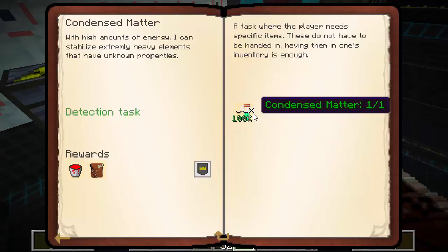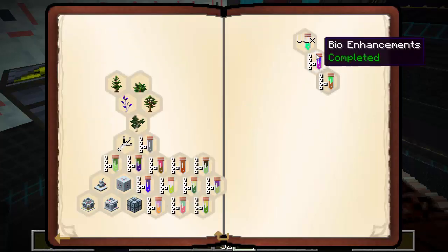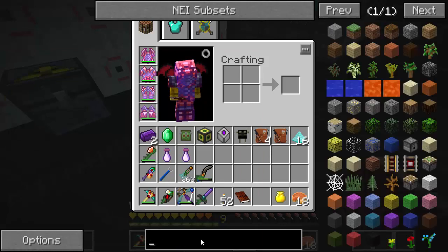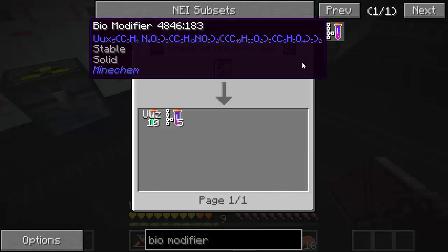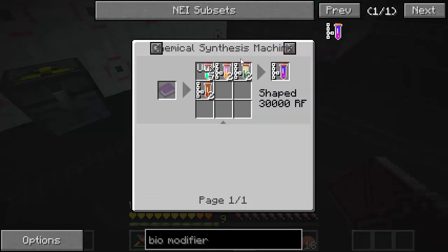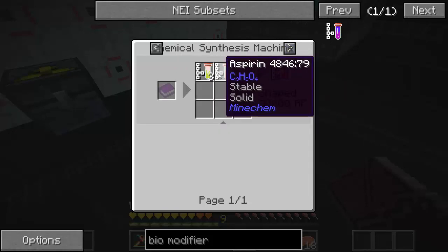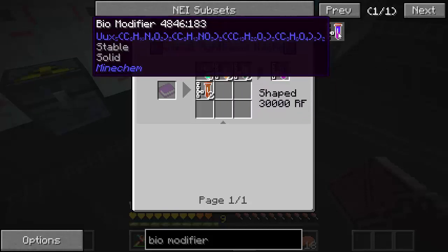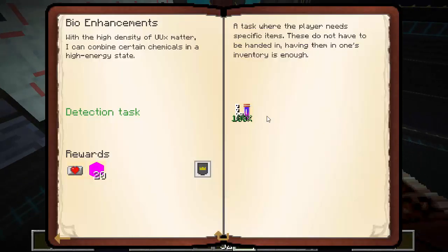In the time it took to craft that, I built an entire reactor. We got the one condensed matter, which gave us a chemical bucket with more condensed matter — you just put it in the decomposer and get some more. Then it gets harder. Next we go to bio enhancements: the bio modifier is five uux, plus two caffeine, two epinephrine, and two erythropoietin — which is a mix of testosterone and aspirin. Put all those together and you get the bio modifier.